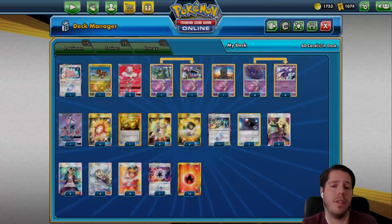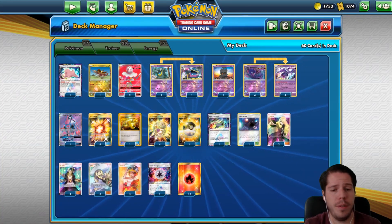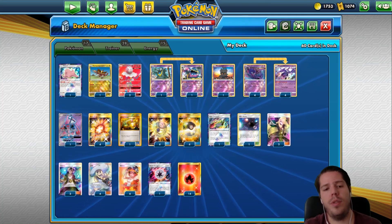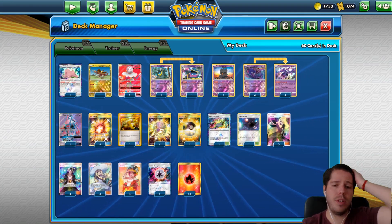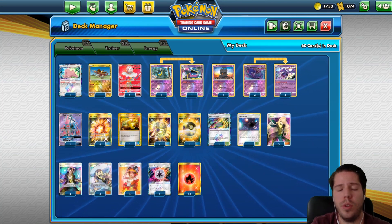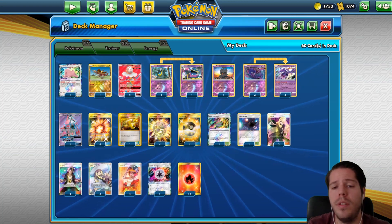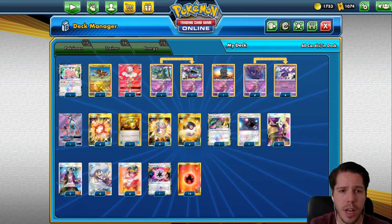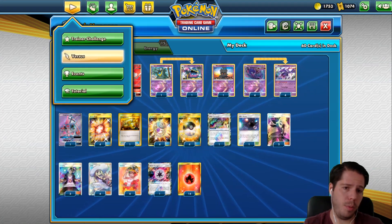Welder is the newest friend for Blacephalon, allowing more room to maneuver even on turns where we don't have B-string available. Four Ultra Ball and four Mysterious Treasure for maximum consistency, along with four B-strings to make sure we can find them at the right time. A single Energy Switch can be very useful especially in the late game. One Heat Factory to keep drawing cards, and one Ultra Space to search for the Ultra Beast we want.